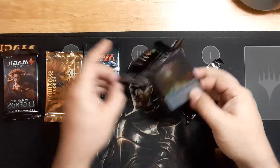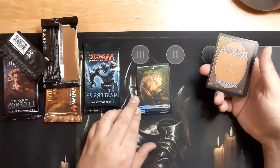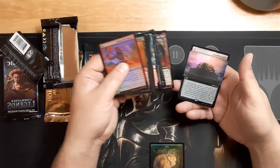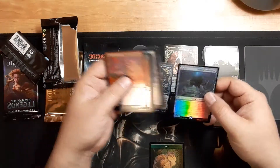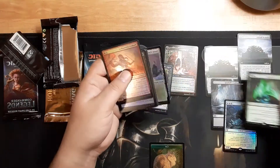Nice pretty treasure token off the top, and a pretty beautiful cat token on the other side. I'm just going to start right with the back. Nice Pyre of Heroes — digging that. Icebreaker Kraken. Another full art Pyre of Heroes, that's a cool card.